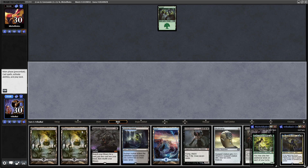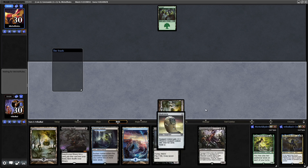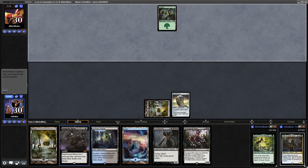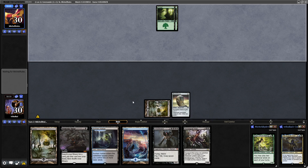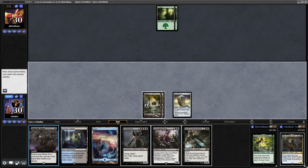We can have the Sunken Hollow come in untapped actually, so let's play the Skull Clamp and hope that doesn't get removed, because we're going to have to play a fast game here. We'll tutor for Blood Ghast with Demonic Tutor, play it on turn three and equip it up hopefully. Let's drop the swamp and go for that line of play.